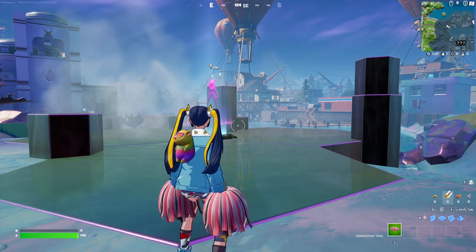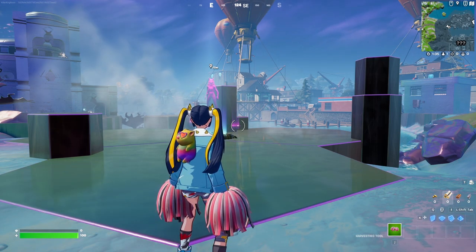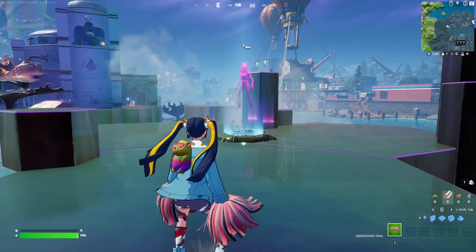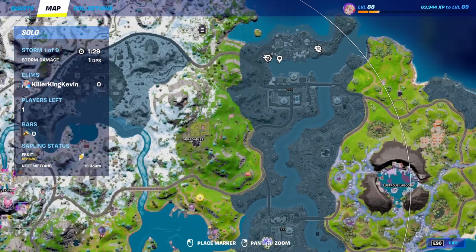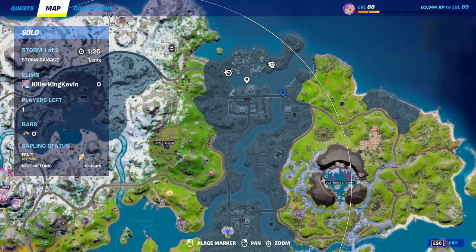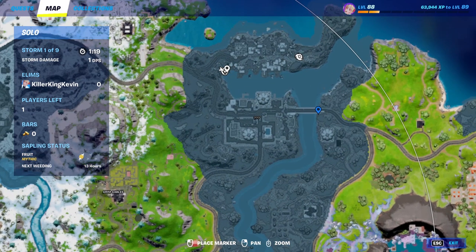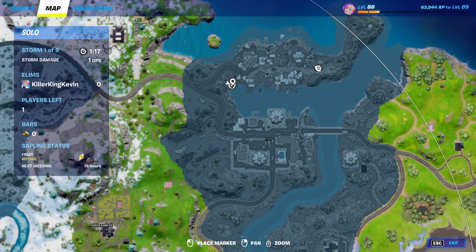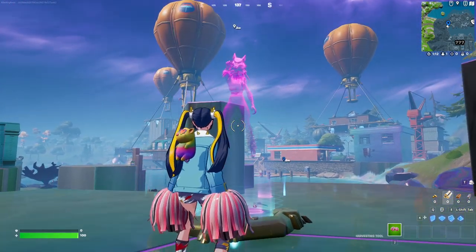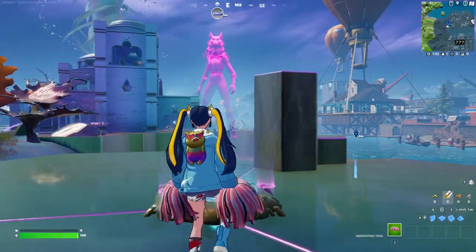Hey everyone, it's Killer King Kevin, and in this video I'm going to show you how to get the new mythic weapon. First up, what you want to do is come to Sleepy Sound — it might be marked as question marks right now because it has been consumed by the chrome and there is a tornado. Come to the left-hand side of Sleepy Sound and it will even mark it for you — you'll see a wolf icon.